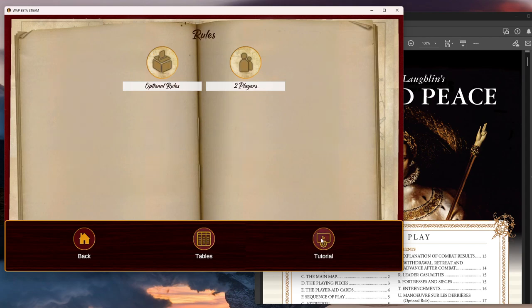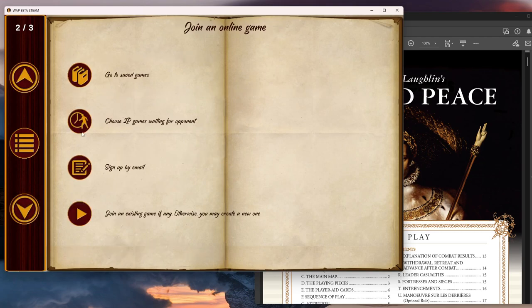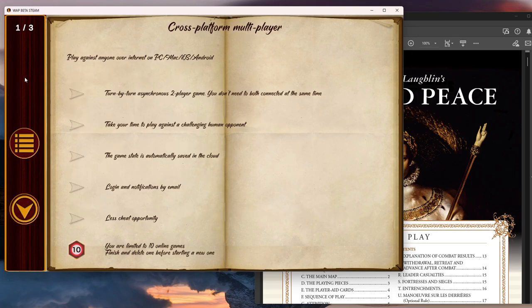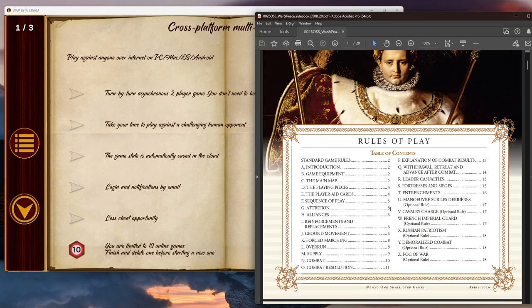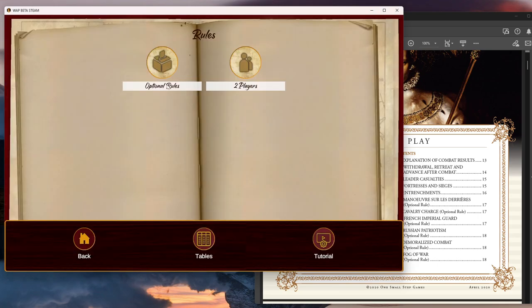If you click on the basic rules, I haven't quite figured out what I'm looking at — it's not the full game. It's kind of an outline for now, but that's no problem because I can download the full rules from the One Small Step website. They have about 16 pages for the basic rules, and then some optional rules that can be incorporated — and I think those optional rules are also incorporated here.